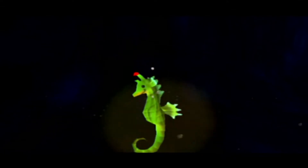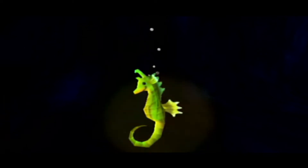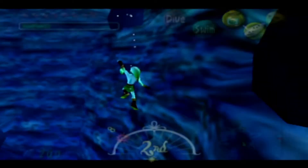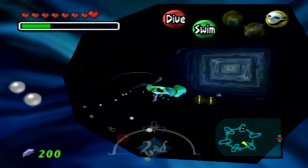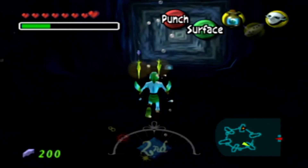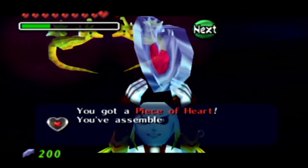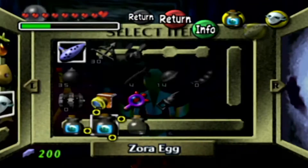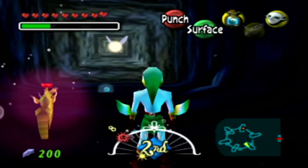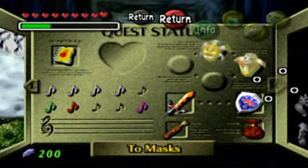Alright guys, here is where the other sea snake is going to be. And it seems like we also figured out where the other seahorse is — we got the girlfriend back! With all that said, let's come right down here and talk to the seahorses. They should give us a heart piece for this. 'Thank you, Prox. This is a symbol of my deepest gratitude.' We got ourselves another piece of heart! Now we should actually be able to get a full heart container — we're sitting at nine hearts right now, which is pretty awesome.